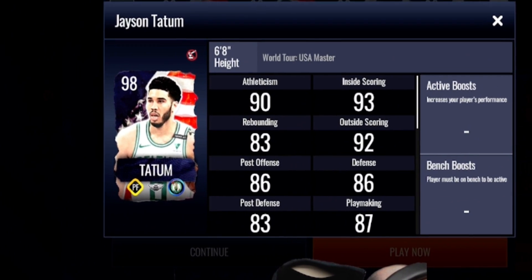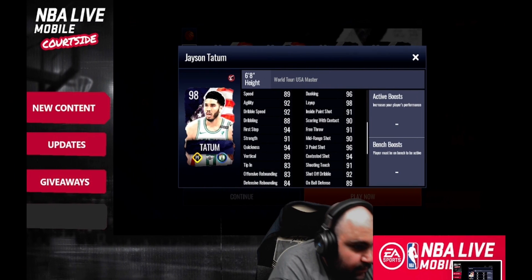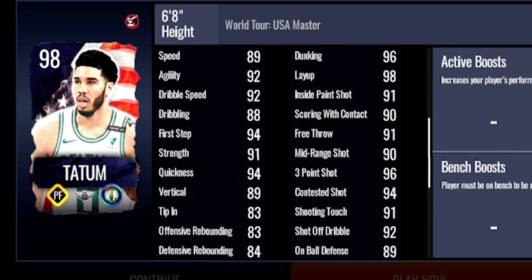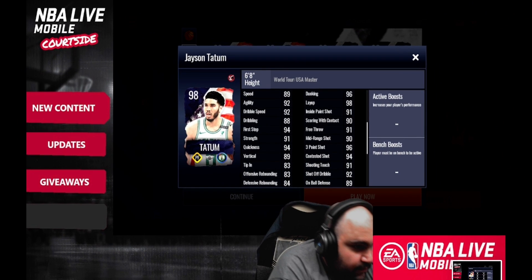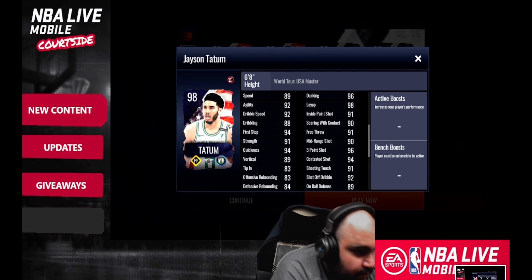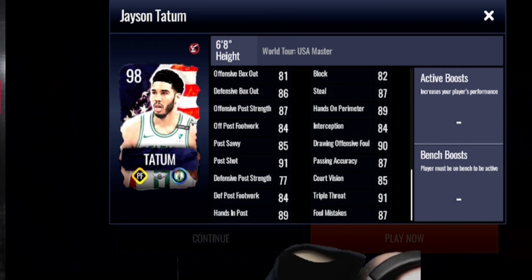Then you've got Jason Tatum — strategic power forward. He's basically a stepping stone to get Carmelo Anthony, who is a better card for any play style. His stats include 96 dunking, 98 layup, 96 three-point shot, and 90 mid-range. He might be an upgrade for strategic power forward over what we have currently, but it depends on whether he's worth it over Spicy P and the boosts Spicy P provides.